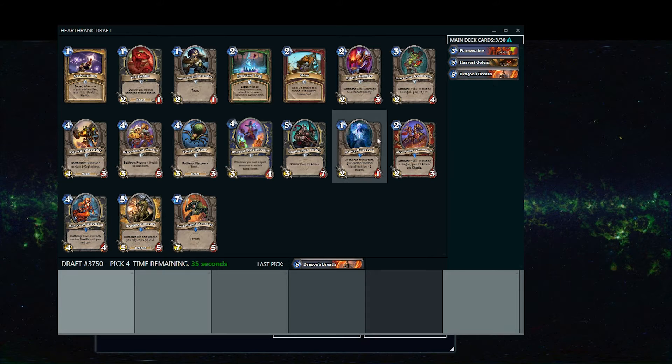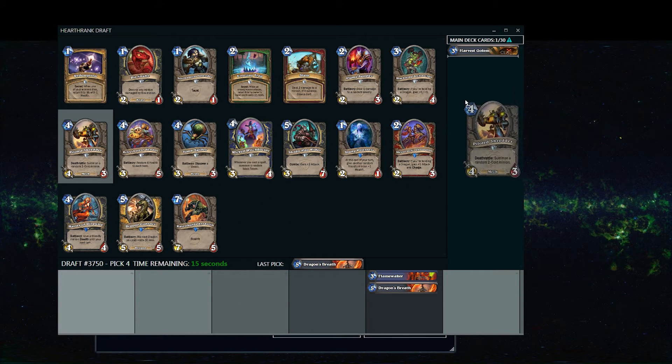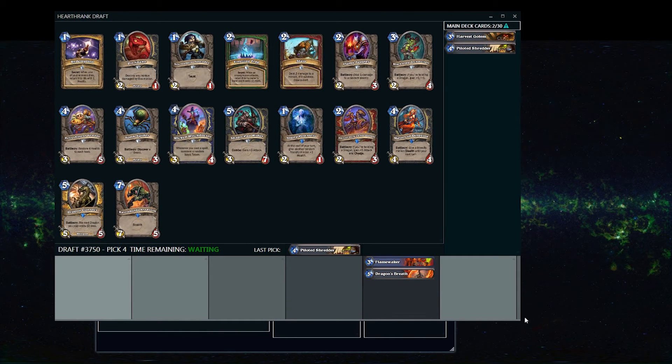In this pack again there's nothing in Mage. There are a couple of other class cards, but at this point I feel comfortable enough trying to just force Mage as hard as I can, even though I haven't seen any Mage cards — not necessarily suggested, but I'm going to test it out. I'm just going to take the Shredder because it's the best card in the pack by far and it doesn't actually commit me to any class.